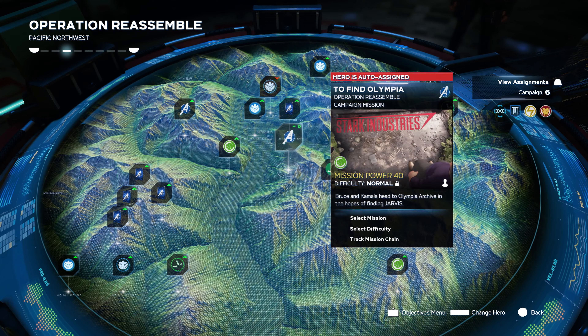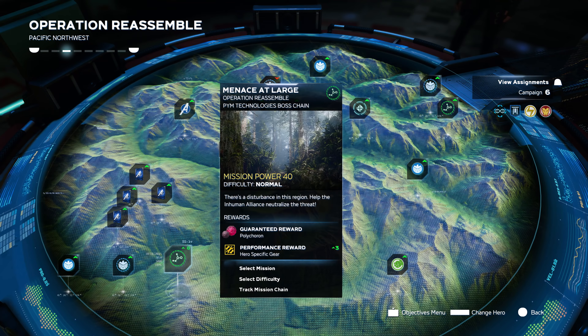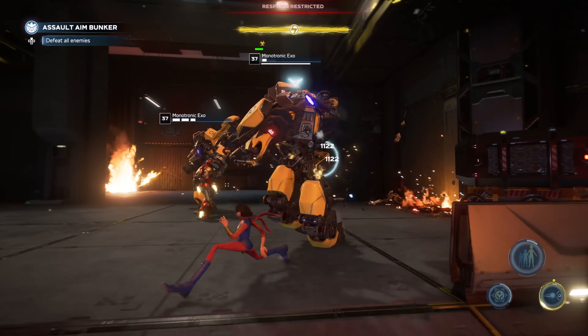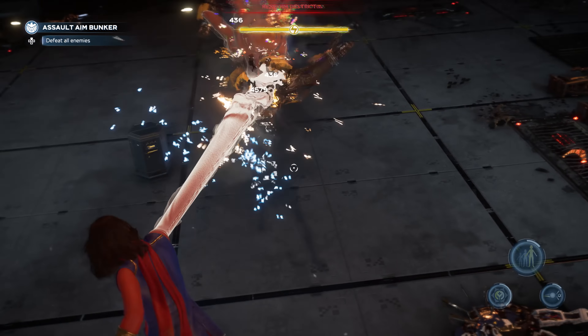As you saw in the co-op trailer, each mission is grounded in story, so whether you're in the campaign or war zones, you're always working together to stop AIM and rebuild the resistance. You get missions from Jarvis, Maria Hill, Hank Pym, and more characters from Marvel history.